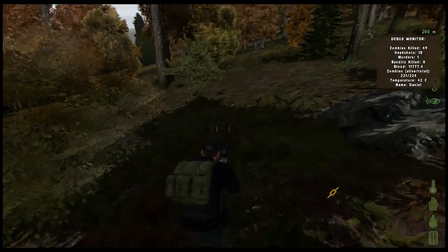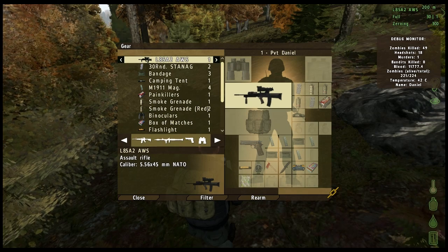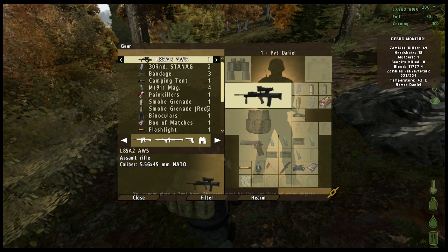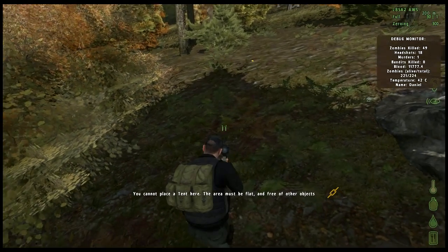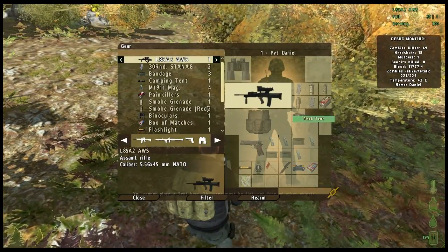To pitch a tent, you will need the following item: a tent. A tent can generally be found in a town store. The spawn rate is not generous and is irregular, but they are not the hardest item to find. I found my tent on my fourth trip to a town store.